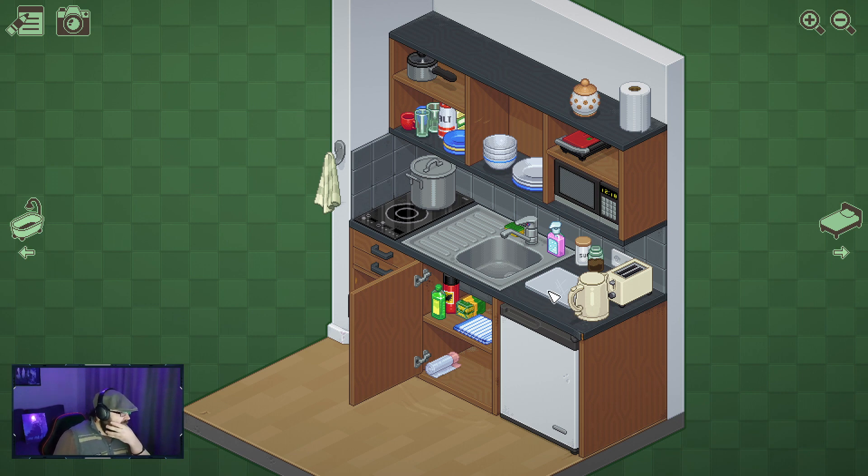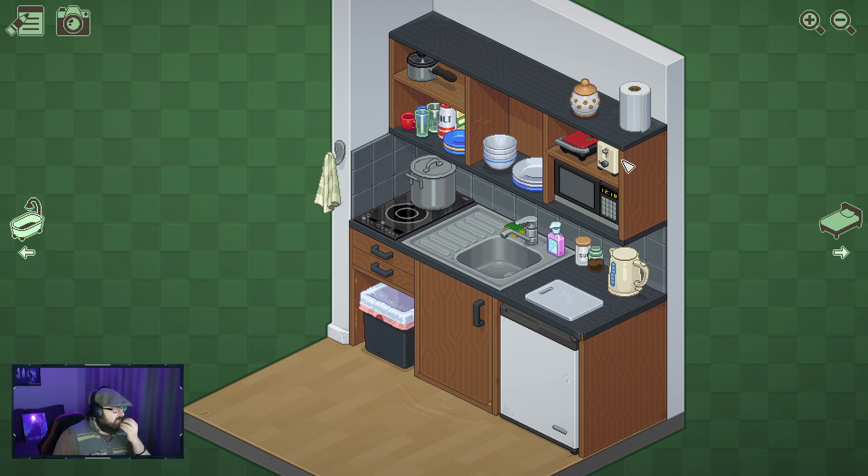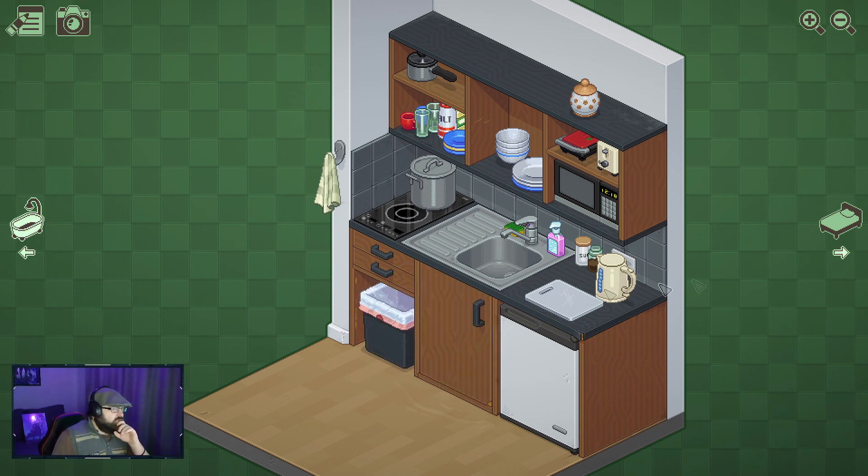We've got some space in the cupboard - chopping board on there. Occasional use items up high. If we put that up there we can put the chopping board there. I would have that on the bench rather than up at height. Actually I can put that in there. That'll do - last room, bathroom.